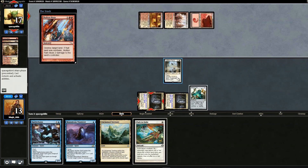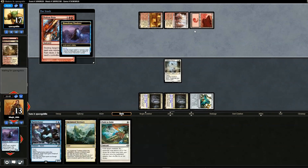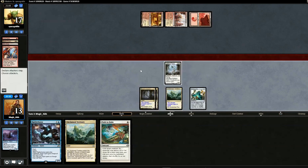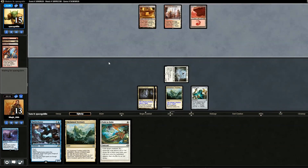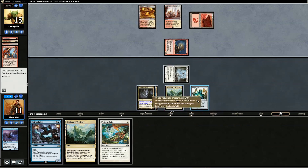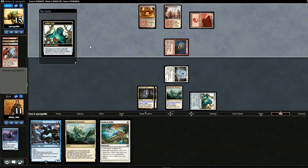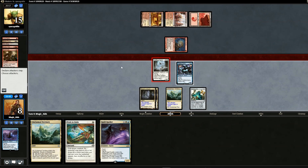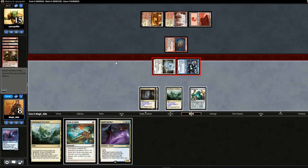We play Selfless Spirit and plan to use Mausoleum Wanderer. Opponent plays Molten Rain — definitely worth using Mausoleum Wanderer on, so we sacrifice it to counter. Back on our turn we draw a land, swing for two, opponent goes to 15. Opponent plays Goblin Guide — we draw Spell Queller off the top. We don't block with Rattlechains. At end of opponent's turn we play Rattlechains. Opponent Skull Cracks us.